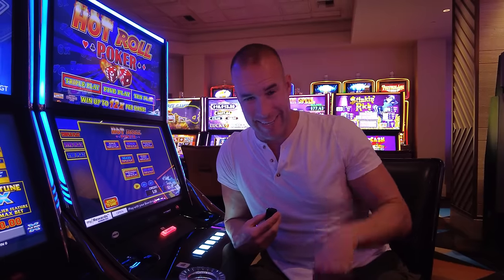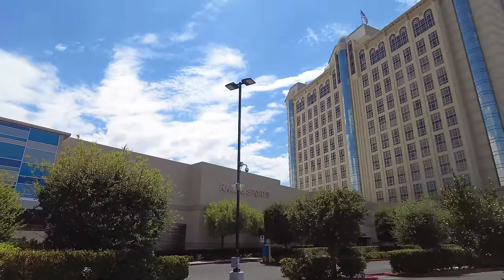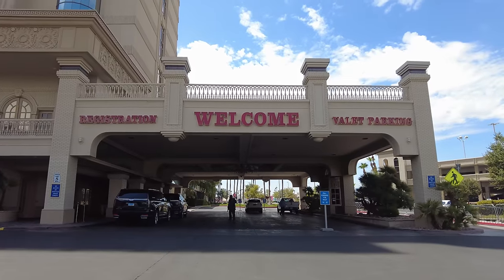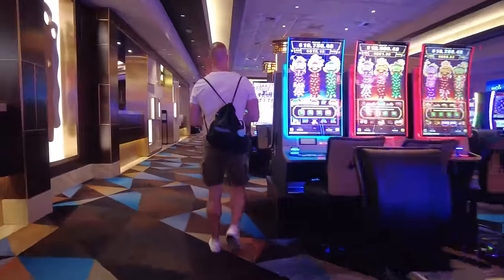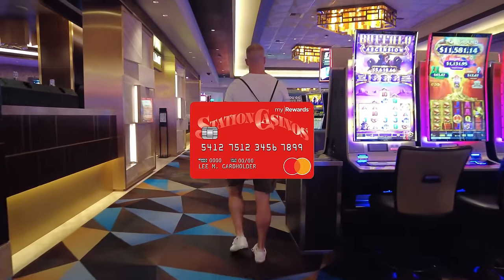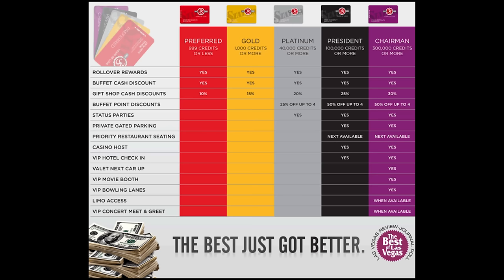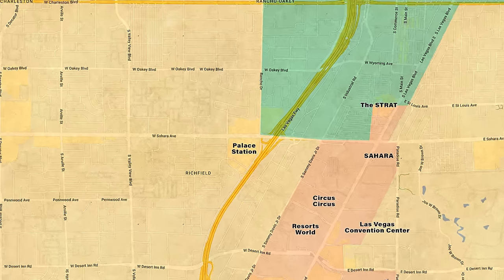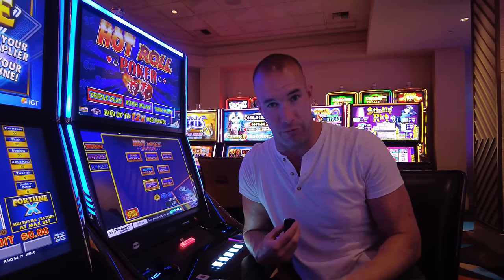We're kicking this off at Palace Station near the Strip. You can do this at any Station Casino property, but Stations themselves don't status match. However, this is going to open a lot of doors. You actually start here by applying for their credit card — they do pull from Experian — and this credit card is going to give you platinum status here, which opens all kinds of doors you'll see later in the video. This is where a lot of you are going to start, at a Station property.